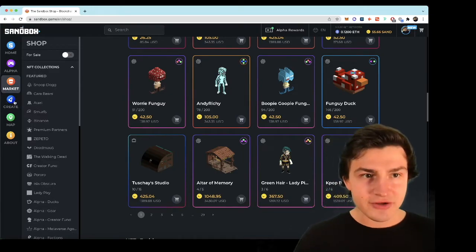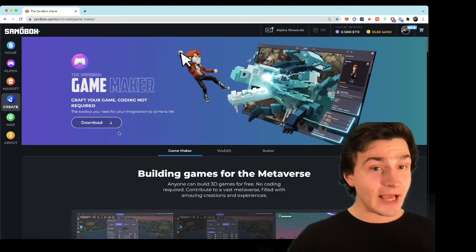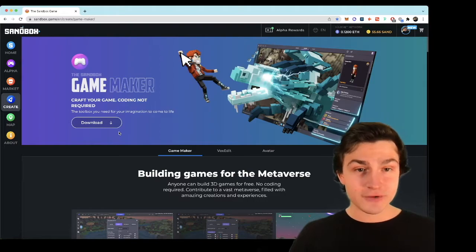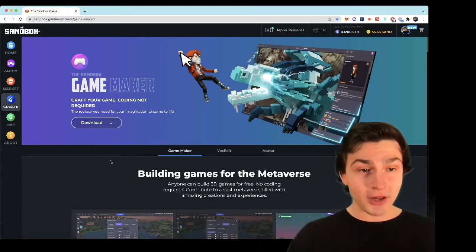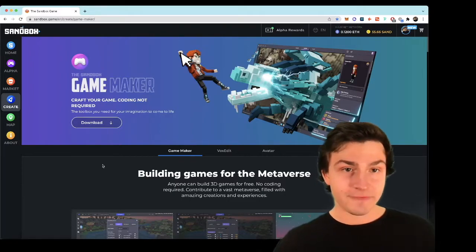So how do you get in the creator fund? Well, you have to apply. You apply with a portfolio, which is the whole point of this course — to get you a metaverse portfolio so that you can apply to the creator fund if you want to. Regardless, you're going to need a portfolio.